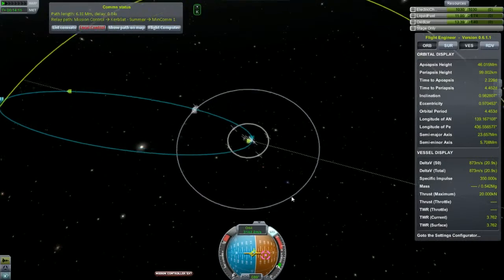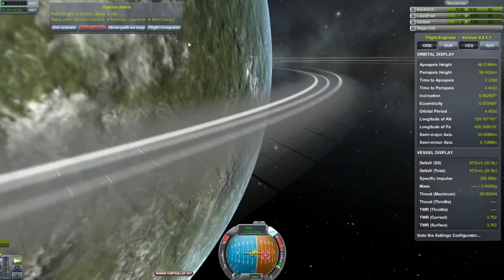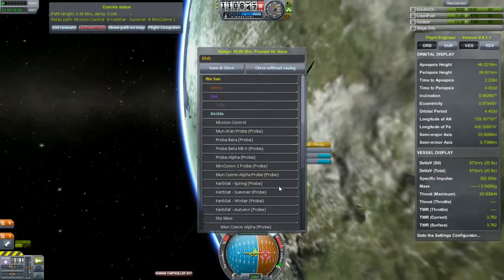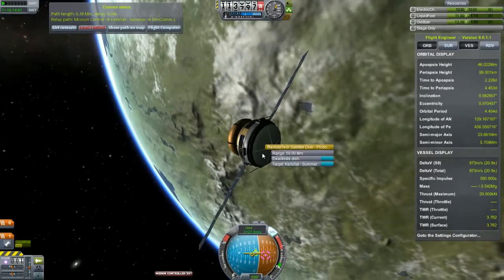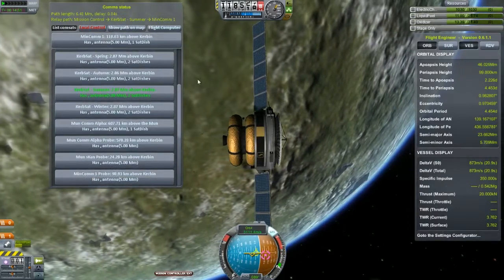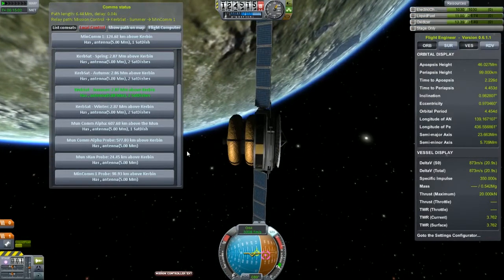One other thing — I almost forgot. I need to make sure I set up my dishes in order to stay in constant contact. Let's go ahead and start off with this one first. I'm going to activate this dish, and then we're going to target — let's go ahead and just target Summer. Save and close. That is pointing towards the Summer satellite. Now we're going to go to all the others and configure those, because they had two dishes. I had planned one to point at the probe at the moon, and the other one was intended for this one — the one going to Minmus.